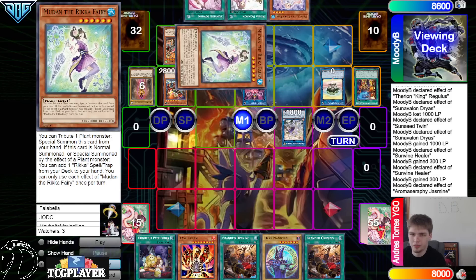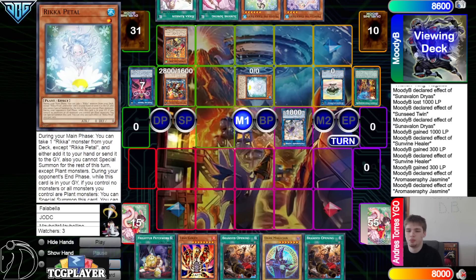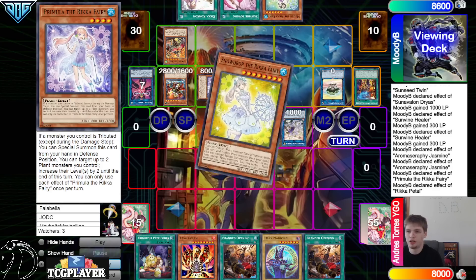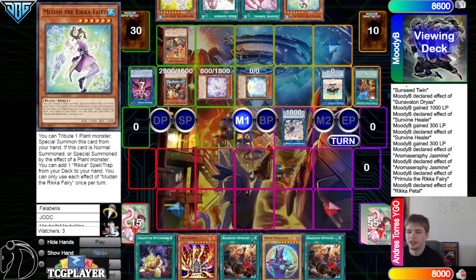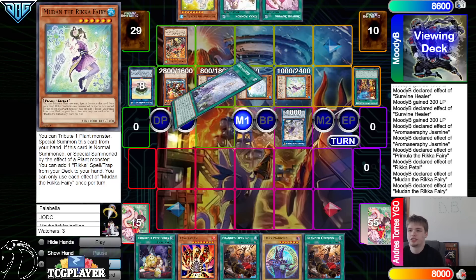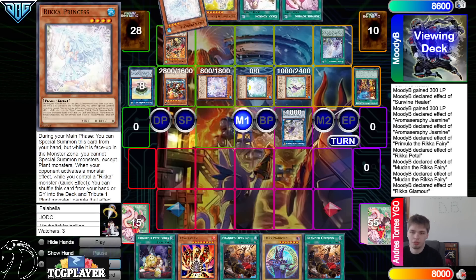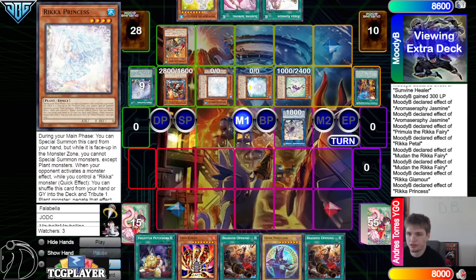Jasmine grabs Mudon, activate Jasmine tribute, bring out Petal, and then activate Primula special summon. Petal effect grabs Snowdrop. Mudon can grab Glamour, activate tribute, bring out effect, and that grabs Rika Glamour. Then activate Glamour, go search, grab Princess. Special summon out the Rika Princess.